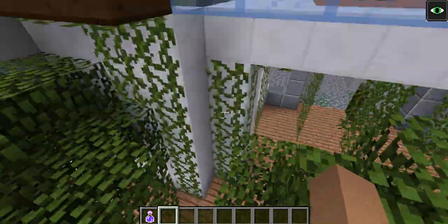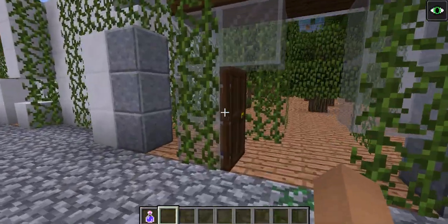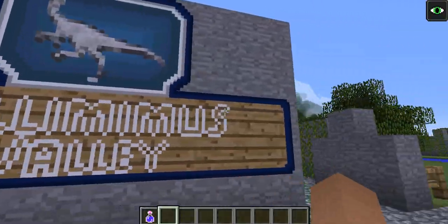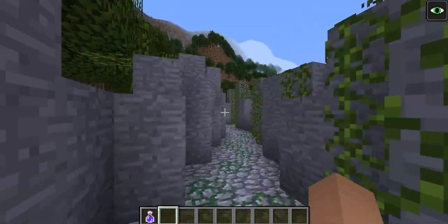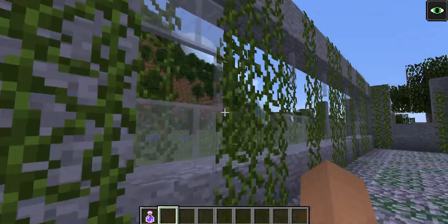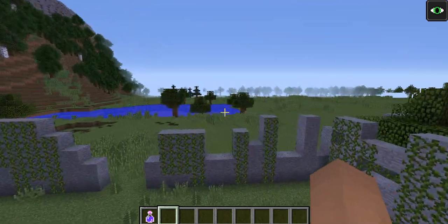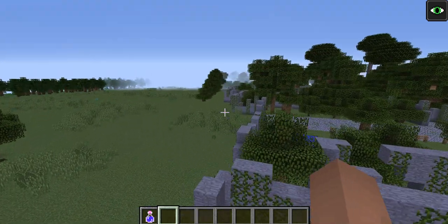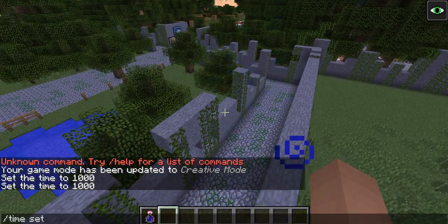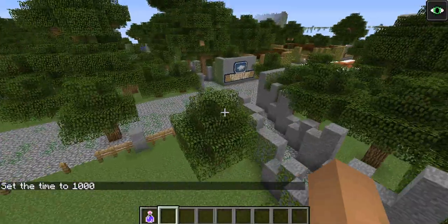This is actually the very first building I built for this map. Here are some of the enclosures — the first one is Gallimimus Valley. We go through here and there's a sign that says Gallimimus, now covered by vines. There are no Gallimimus because they all got eaten. Hang on, let me just spawn them — there we go. It might be a bit laggy because there's a lot of stuff on the server.